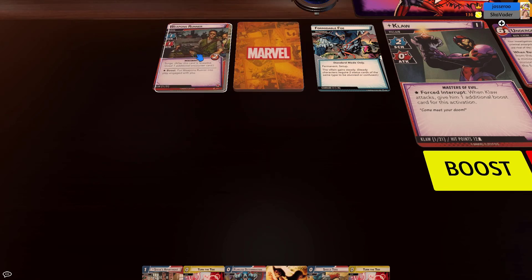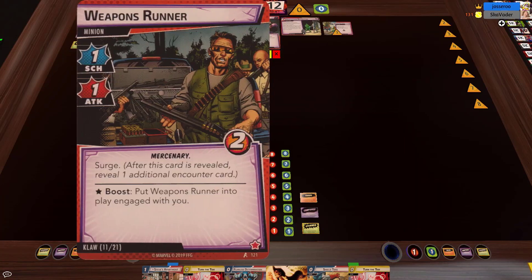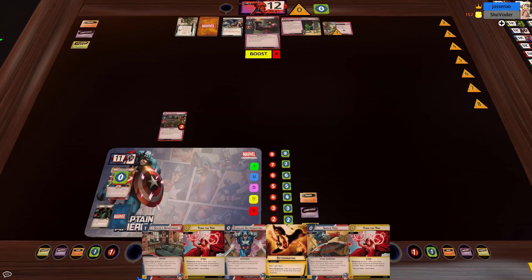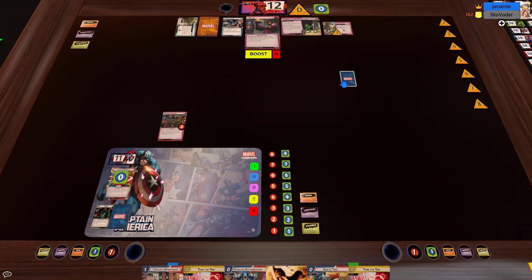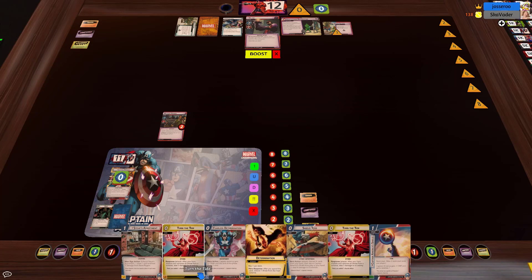Hydro Patrol just went by. We got our initial minion — it's only engaged so there's no reveal effect, the surge does not happen, nor would an insight if there was one. We got Weapons Runner — he's only a little tedious. That Determination does nothing for us unfortunately. Shield Toss is not totally out of the question but thankfully we didn't draw the shield, and we did not get an ally.